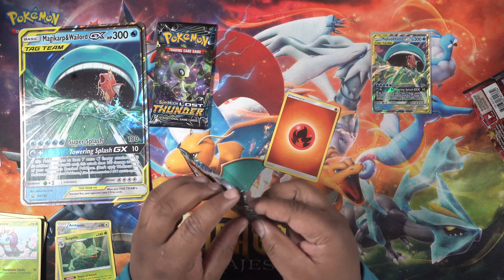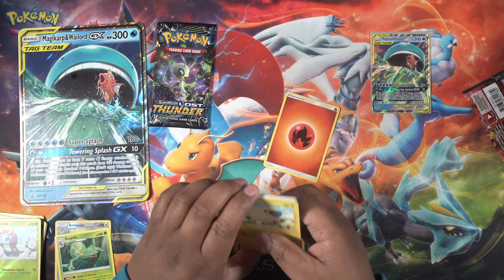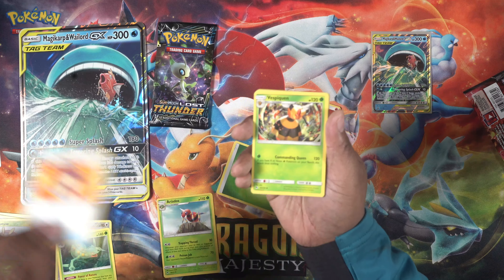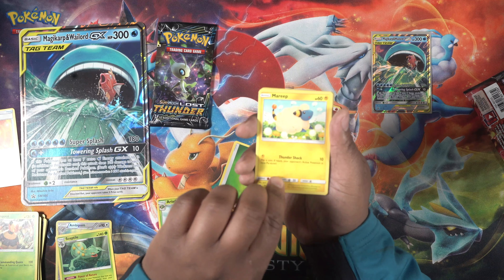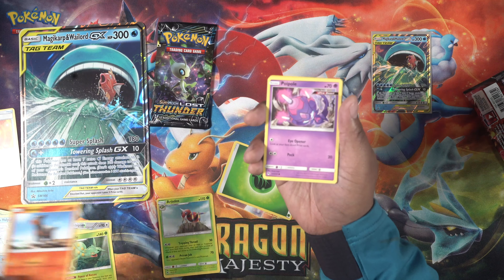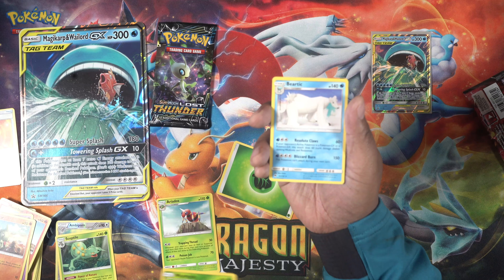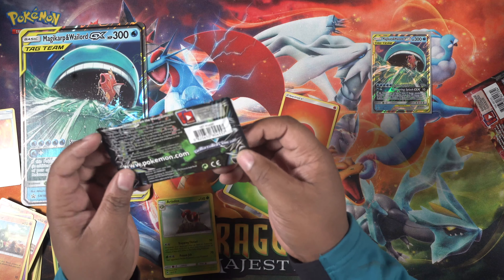Now to the Lost Thunder pack — this is the one we always like to see since it's the newer set. The energy is a Grass Energy. We pull Ariados, Moomoo Milk, Vespiquen, Mareep, Alolan Ninetales, Houndour, Poipole, Larvitar, a reverse holo Whirlpool, and Beartic. Not what I wanted, but it's all good.